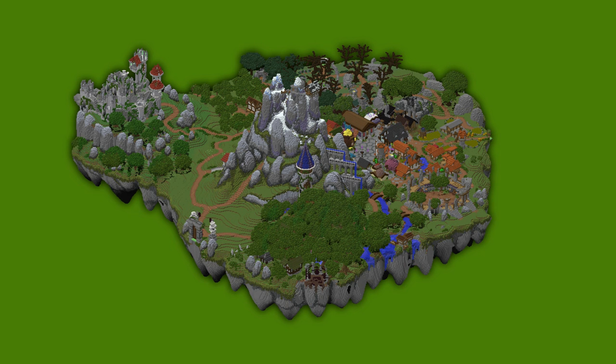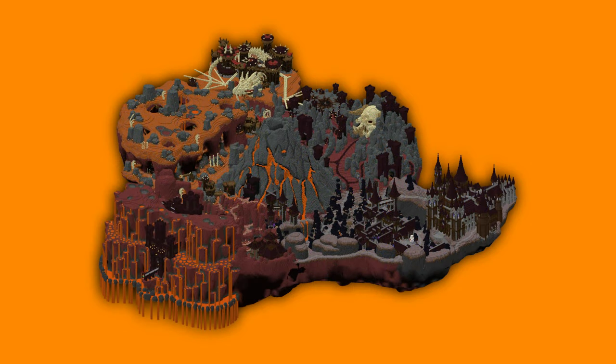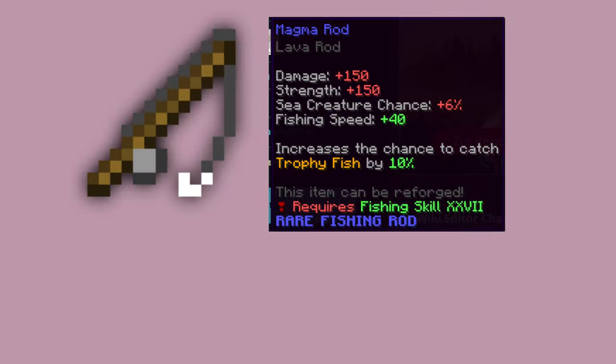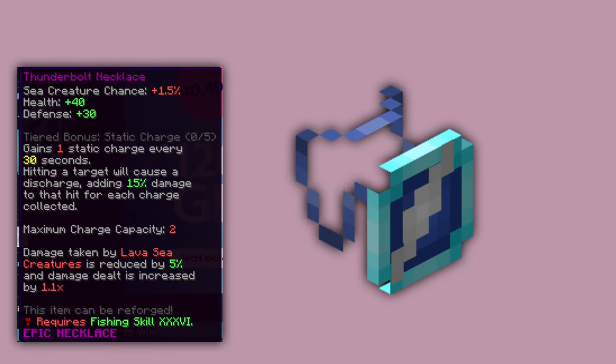At some point you will have to leave the overworld and go to the Crimson Isle for lava fishing. I may make an extra video about fishing on the Crimson Isle since there is a lot to explain. For now, the most important gear: as a fishing rod, you can buy the Magma Rod for only 300,000 coins from the auction house to start trophy fishing. Use Fish Bait or Hot Bait, and also buy a Thunderbolt Necklace equipment piece.